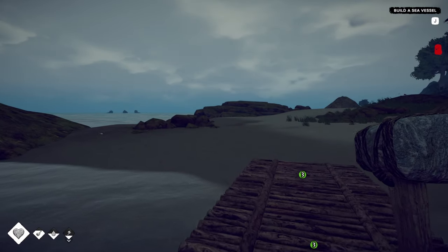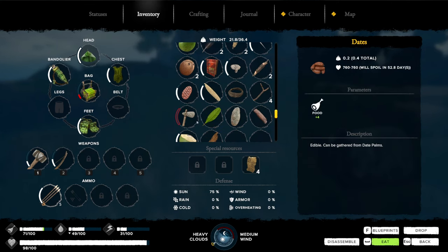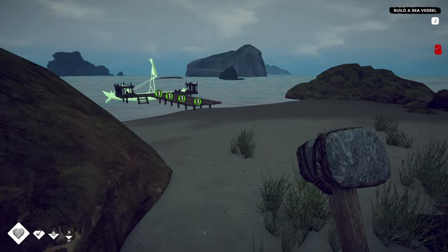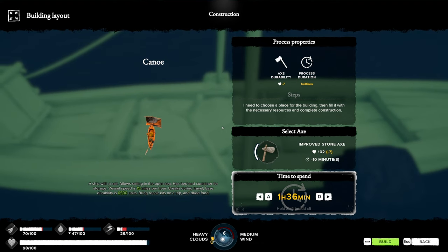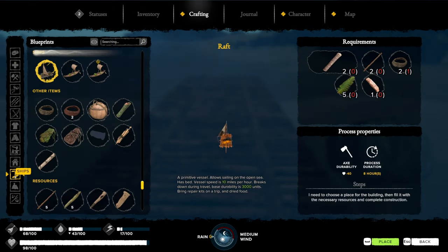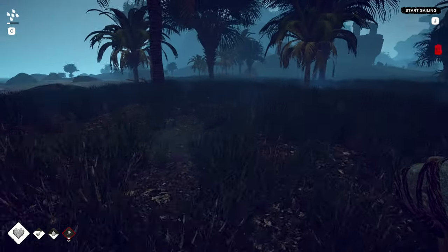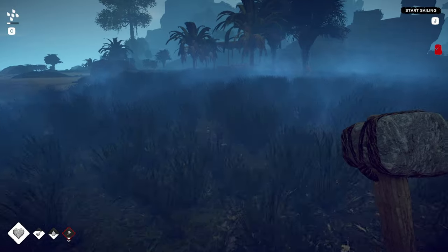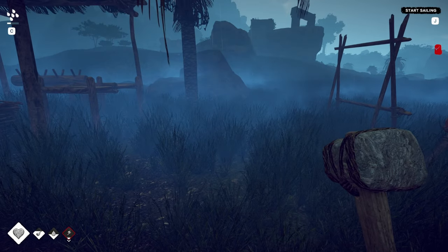I broke our axe — crap. Oh wait, yeah you can repair it. I thought you couldn't repair it once you broke it. Look at our energy, man. We unlocked a blueprint! We already gotta go back to sleep. So tomorrow we're gonna go back to that tree, gather as much resources as we can, and then we can sail — we will sail to that island in this episode!